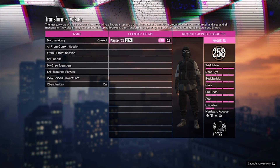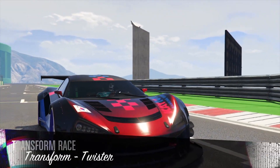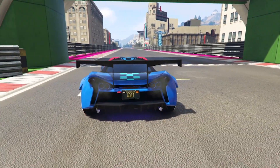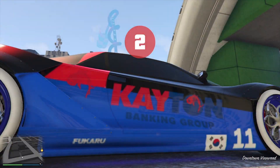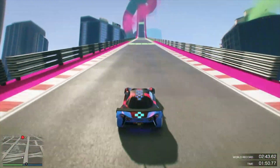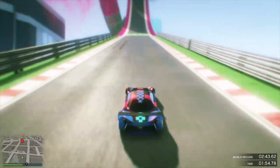Just pick a car, it doesn't matter. Now when you spawn you want to go to the high place, so just drive to it. Now we are at the ramp — just drive up on it.